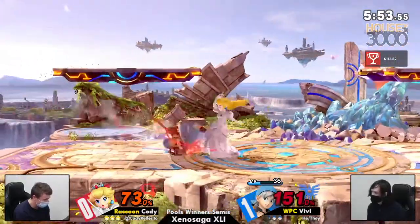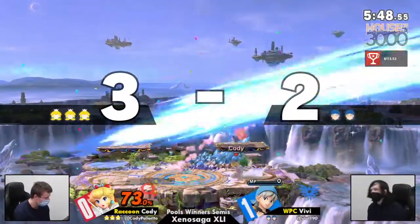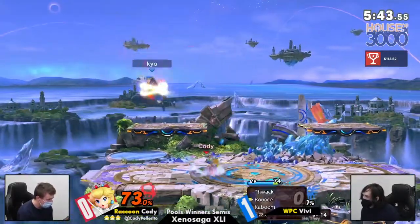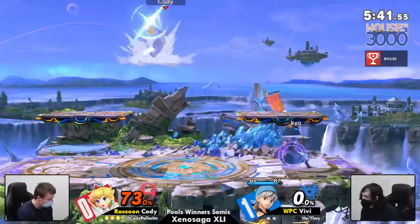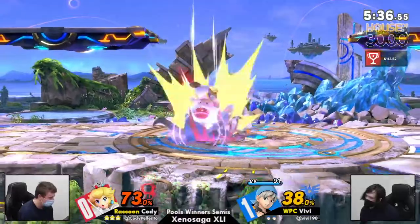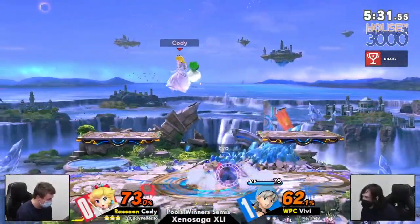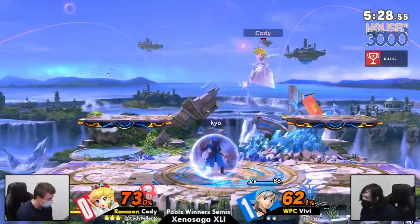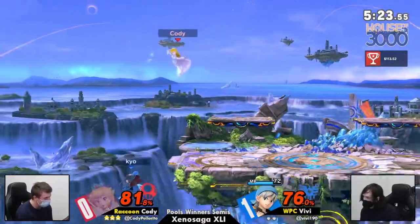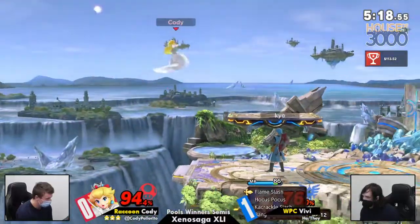Great parry. But he was facing the wrong way — gotta be on point with that. 151. Back air — that's going to take the first stock. He got another Stitch! I love the area, the space in which Cody has been floating right now, especially when Vivi's been sitting in the menu, because a lot of Hero's menu options cover a similar space in front of him horizontally, whereas directly above him, Cody is relatively safe.